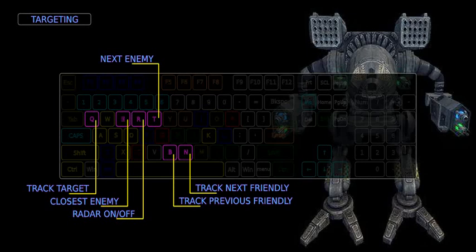To track the closest enemy radar target, press the E key. To track the next enemy target, press the D key. To track the next friendly target, press the N key. To track the previous friendly target, press the B key.